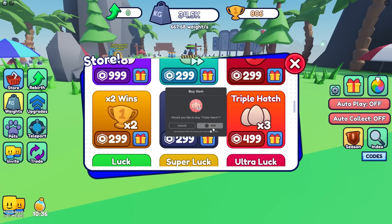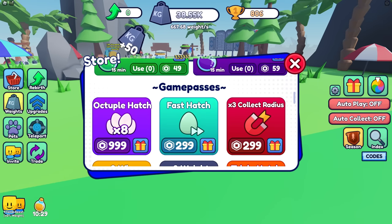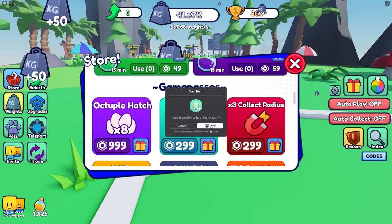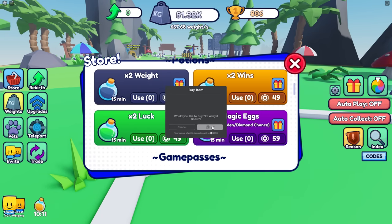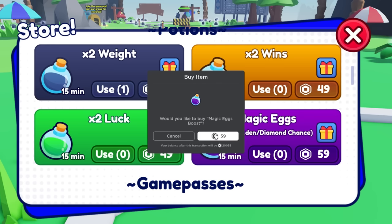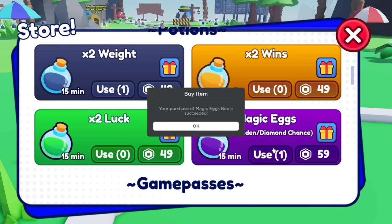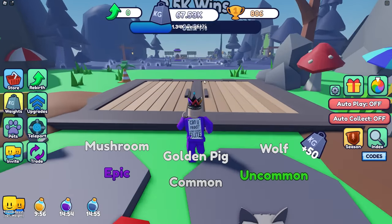We get the magnet as well because that will help massively. Triple hatching speed is on too - I know I've spent loads of money. I want to get through to see what's next. Buying more eggs, got 10 minutes on the boost, and there's a chance to get a magic egg. We've got lots of weight now, let's jump down.